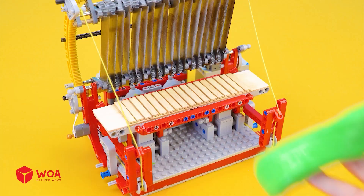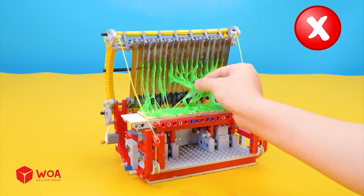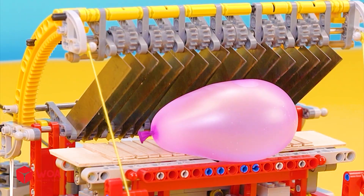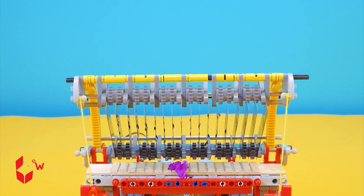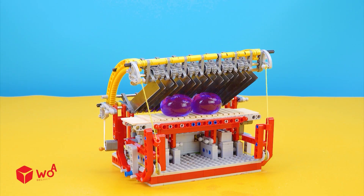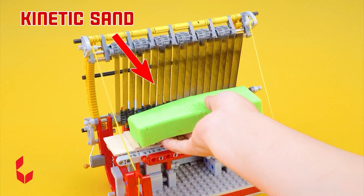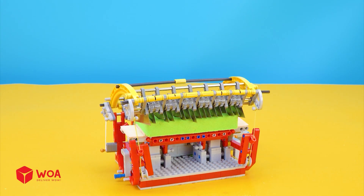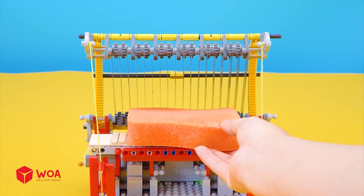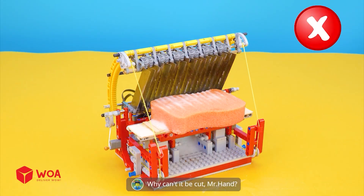Clown slime — they look so sticky. Slime is stuck to the blades. Failed. This one might be easier — water balloon. Wow, success! Orbeez. Success, now I have lots of Orbeez slices. Kinetic sand — it's too soft. Success. I want something harder. Dishwashing sponge. Look at the bubbles! Why can't it be cut, Mr. Hat? Failed.